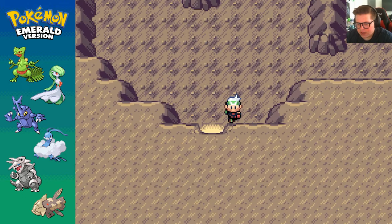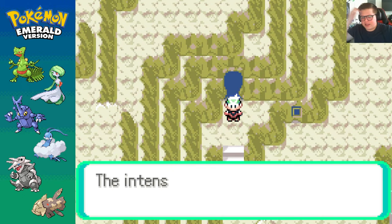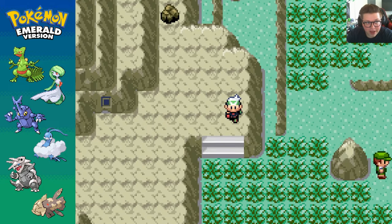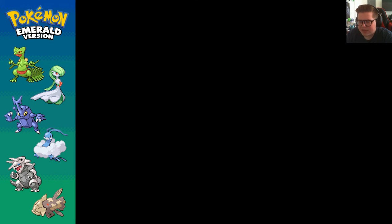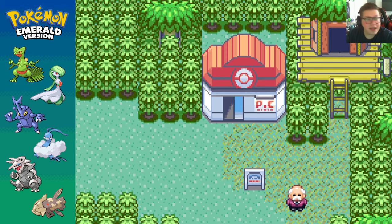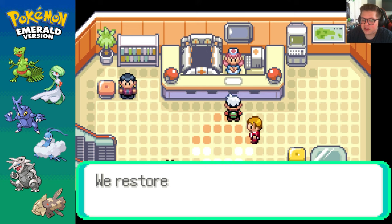So I think the only legendary left that doesn't need a Nintendo Pass or some event is Latios, which of course I either pick blue or red, so I only get one. Let's go ahead and fly somewhere, we're going to heal, and then let me see how to even find Latios because I have no idea. We've still got the Master Ball, so that's what we're hitting it with. No, we're not playing any games. We just have to find it, and the second we find it, we're good.